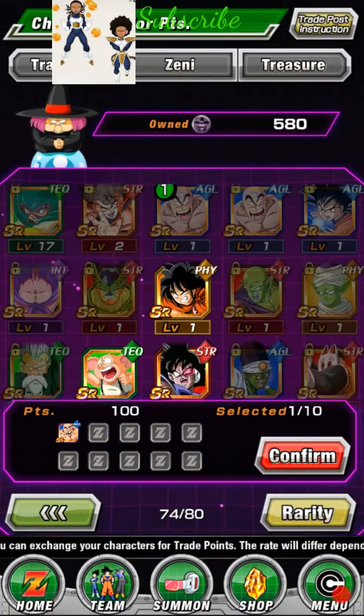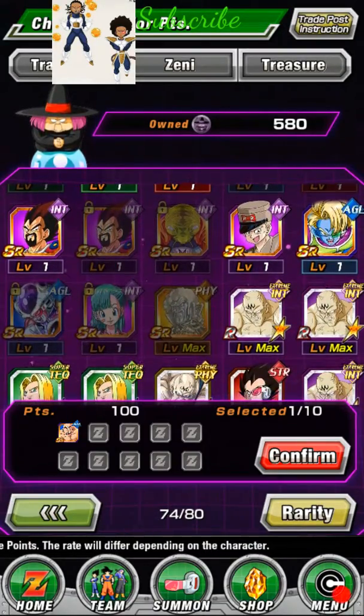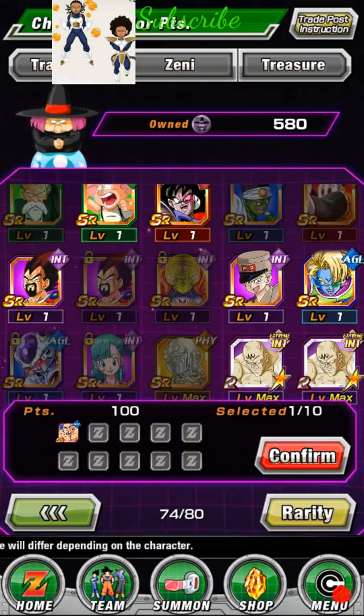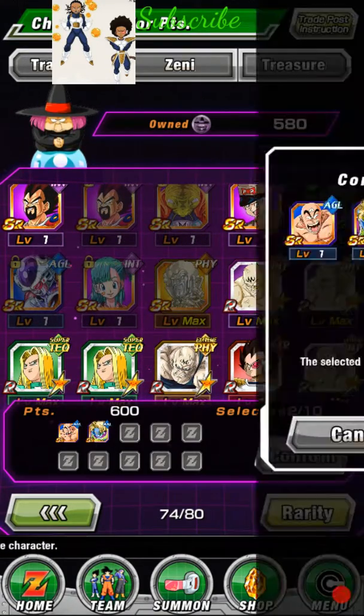Let me sell a couple. I got a copy of TN so I'll sell him. I'm not going to sell King Vegeta because I need a special and one of Kula's soldiers. That gives me 600.